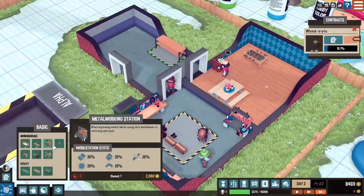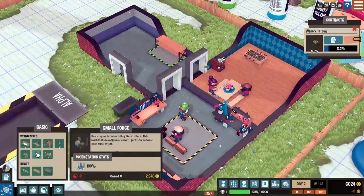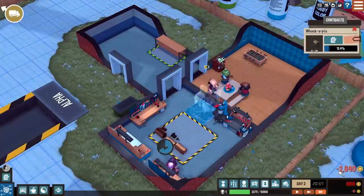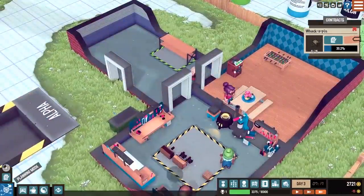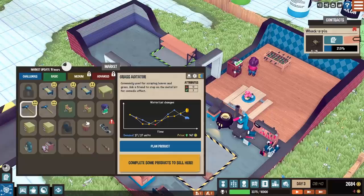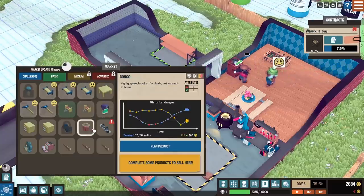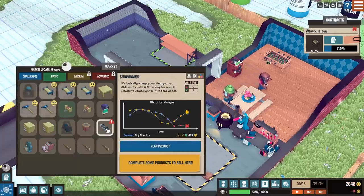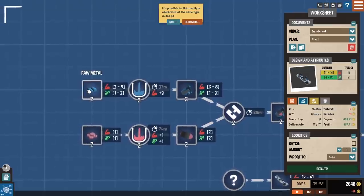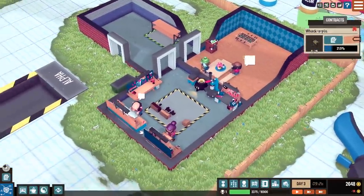Being that we're using so much wood, especially at the start, I think it's smart to actually get two woodworking stations so we're not wasting too much time. I did want the plastic injection — just because we have money right now, we may as well spend some of it. Should we get everything? I think we could almost afford everything. Sewing station? No, we're not going to make any clothing just yet. Small forge and paint station — I'm going to get the small forge at least. I don't want to make myself go too poor here. I am cutting myself way too close to going bankrupt, as I usually do in games like this.